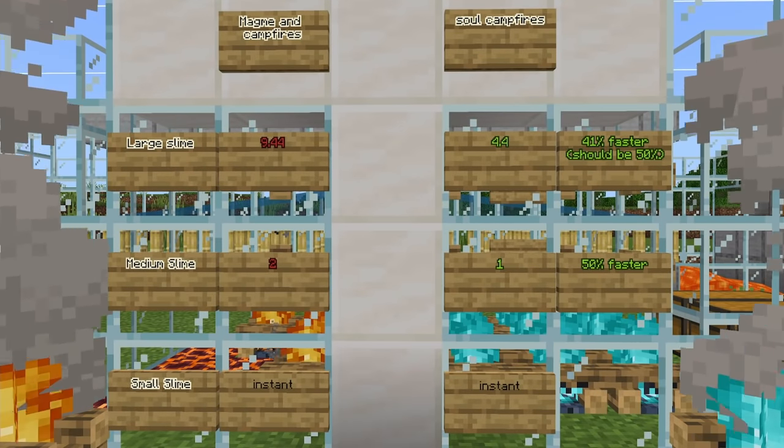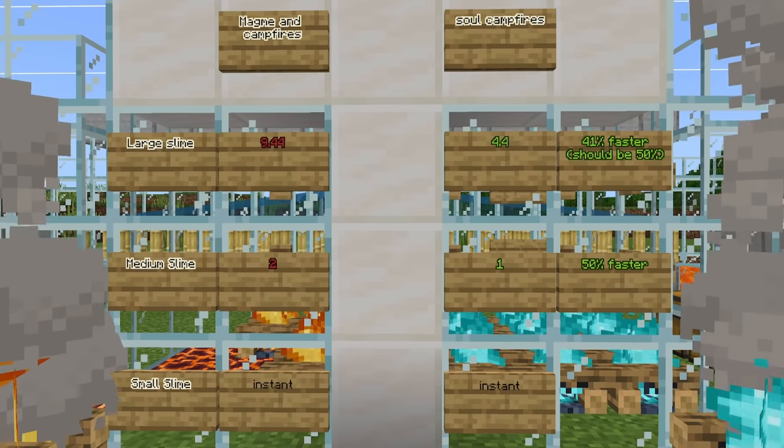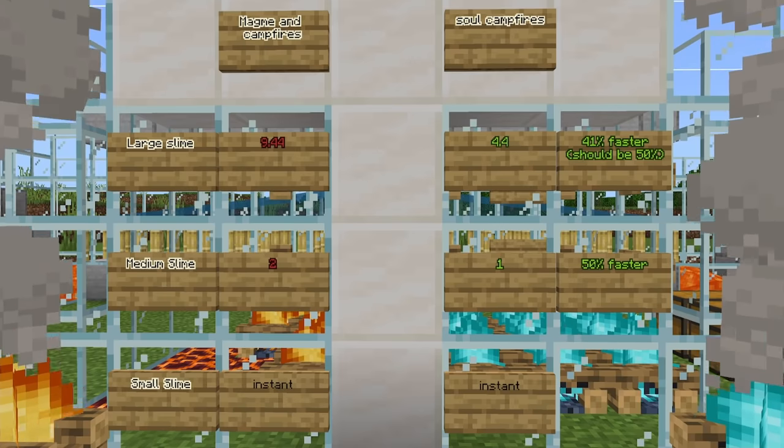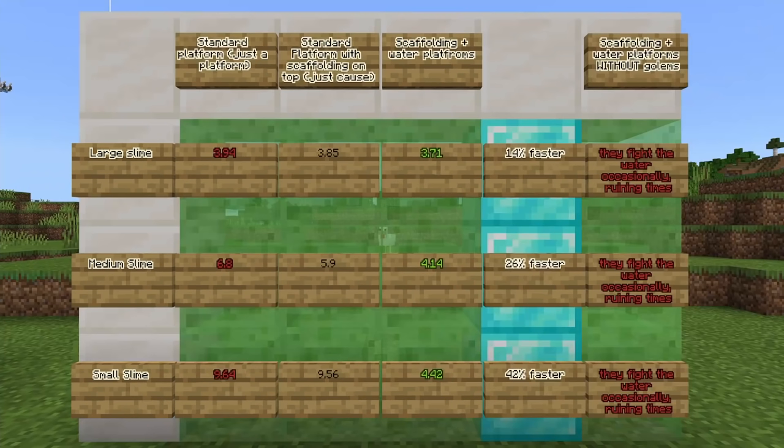Here's some data comparing the effects of magma block and campfire killing methods to soul campfire killing methods. For large and medium slimes, soul campfires kill them twice as fast. And here's data comparing the effects of different platform types on the speed at which they transport slimes to the kill chamber — scaffolding plus water platforms are much faster, especially for small slimes. But again, it just doesn't have any actual effect on the rates of the farm. In theory, scaffolding plus water and soul campfires should be significantly better, but it's debatable if it's even having any effect on rates at all.